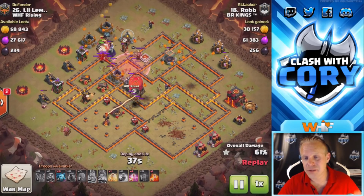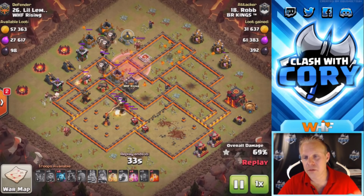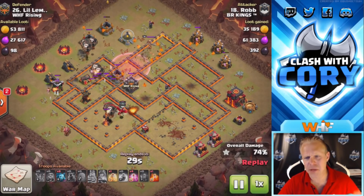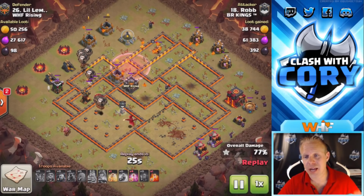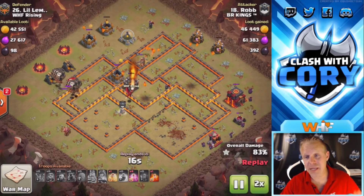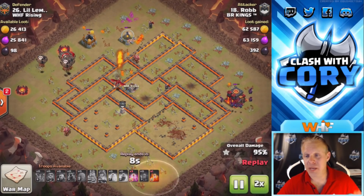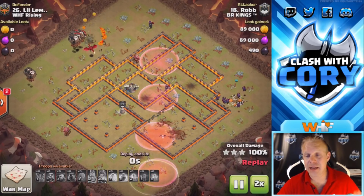Look at the spells down there — he's not going to use another spell for the rest of this raid. He actually might swag seven spells on this one if he never uses that poison. Did not catch that the first time around! Sure enough — seven spell swag on this first one. Insane!